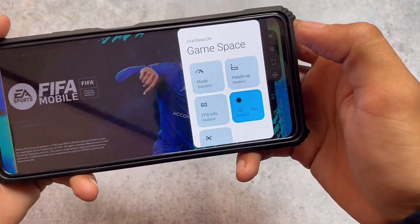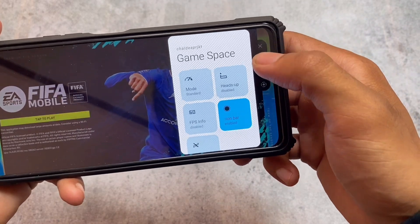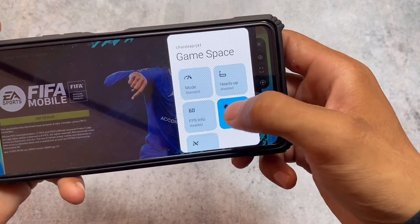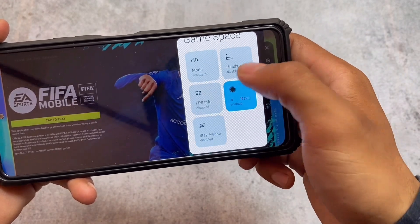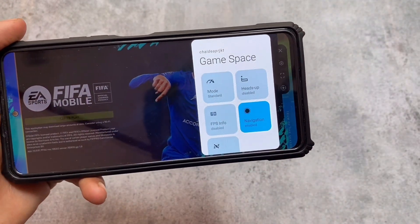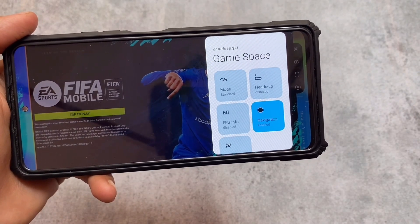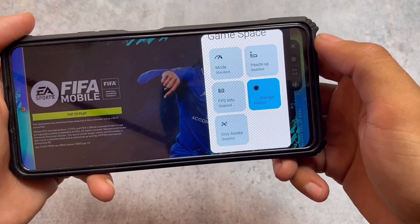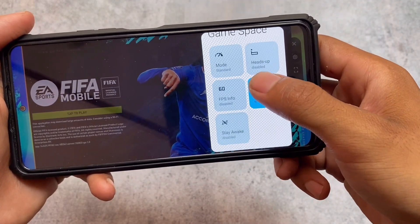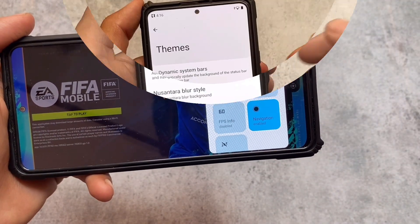The game space in Nusantara OS is something different — it's also available in DubFest OS. It's not included by default in other custom ROMs like pixel-based ones, but you can get it if you want. I think I made a video on that — I'll try to find the link if you want to use this kind of gaming mode on your other pixel-based custom ROMs.